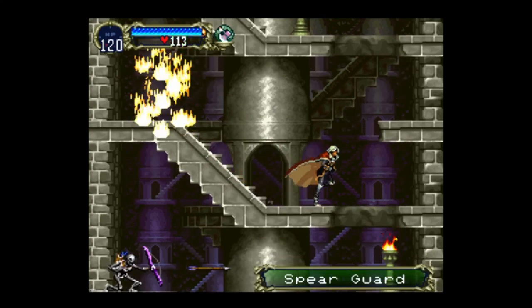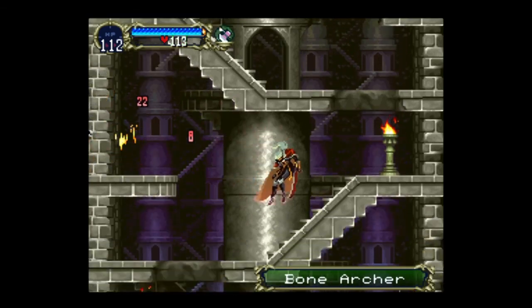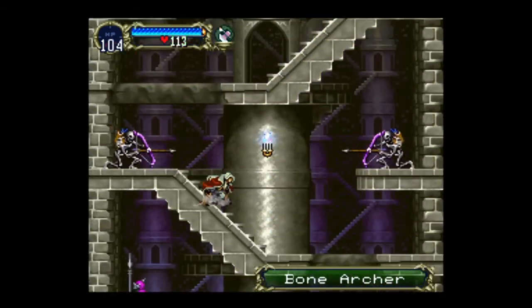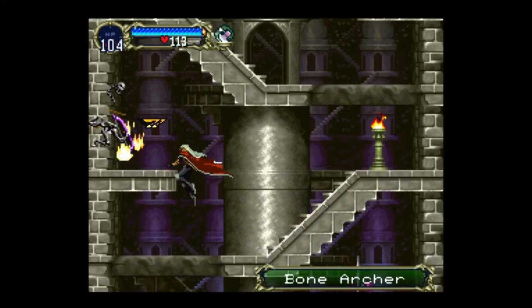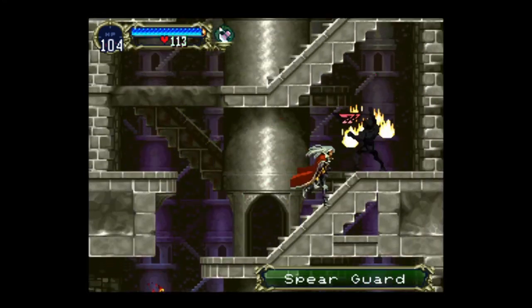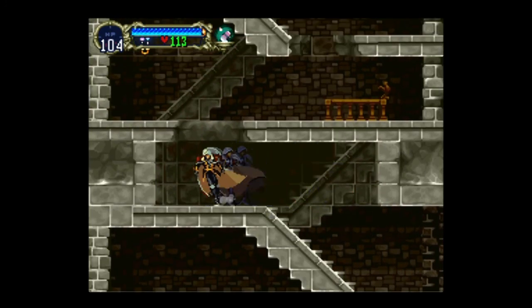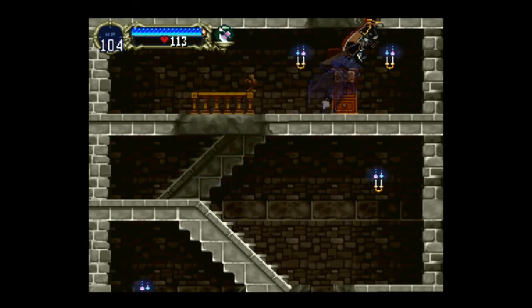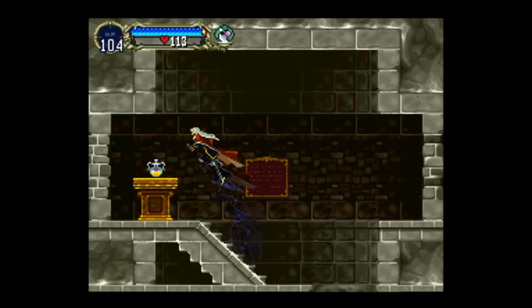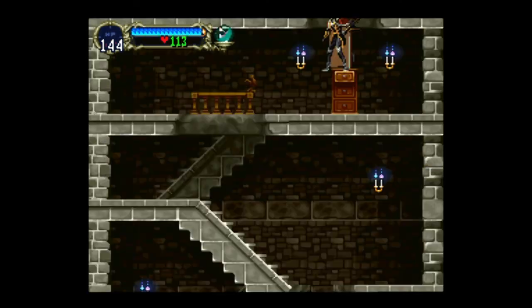Did he just parry my attack? What the fuck was that? There's so many of you. I think you can also go up this way too. There it is — I remember there being a health max up somewhere. Got it.